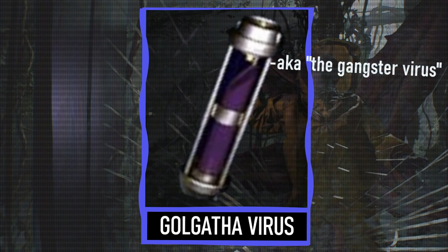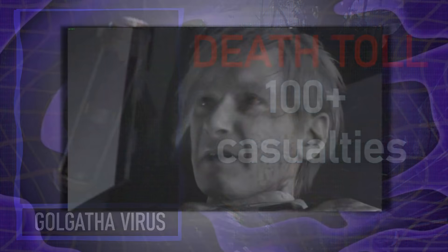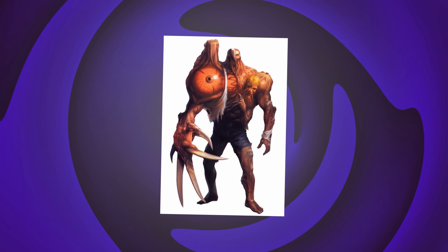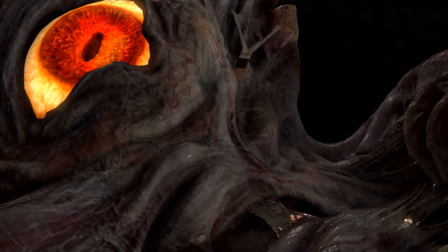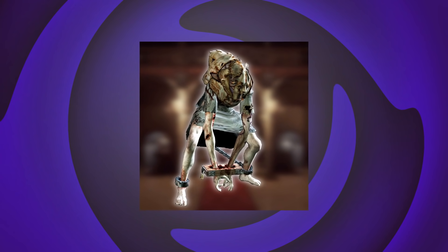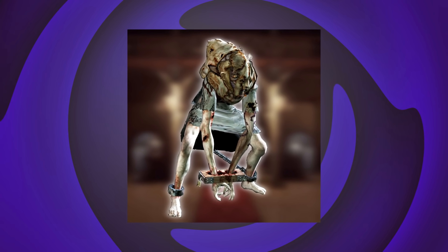Next up, we have the G-Virus, aka the Gangster Virus, which has resulted in the deaths of approximately 100 plus people. Looking at you, William Birkin, who killed a couple dozen people when he infected himself with the G-Virus. He shot himself up in his arm, which is why one arm is ginormously bigger than the other. Maybe the most disgusting part: it grows a bunch of eyeballs around the host's body. Taking into account Birkin's kills, the G's in the sewers, and Lisa Trevor — who basically spawned the G-Virus in her body, extracted from her corpse — you get about 100 or so deaths.